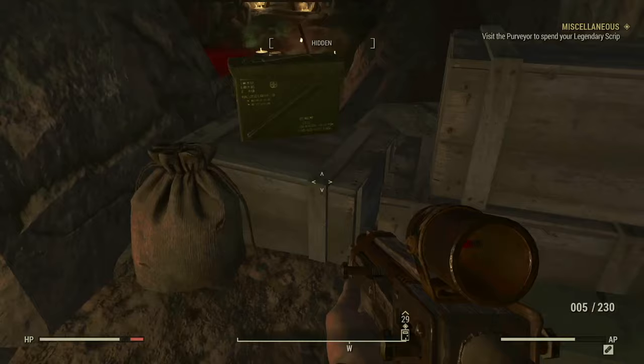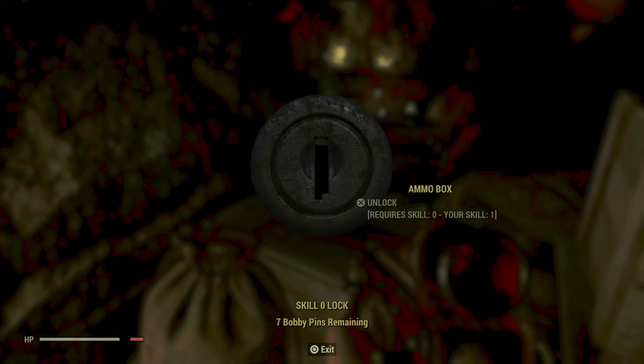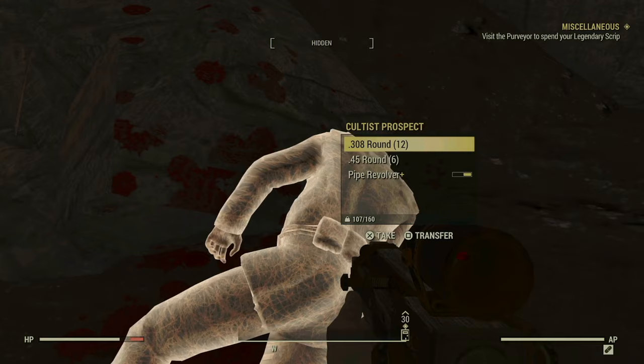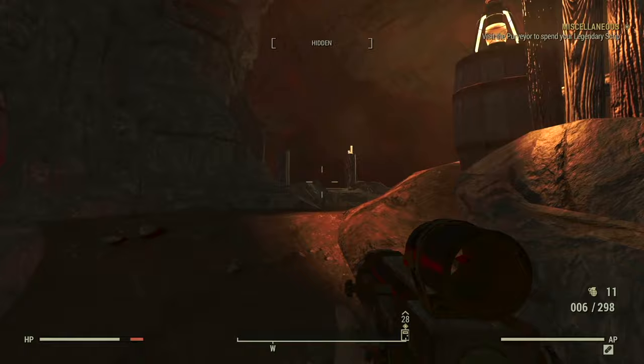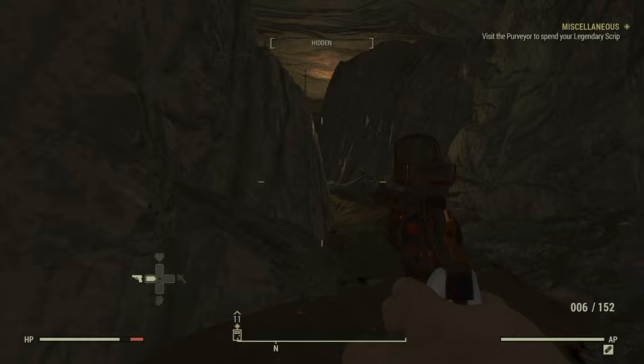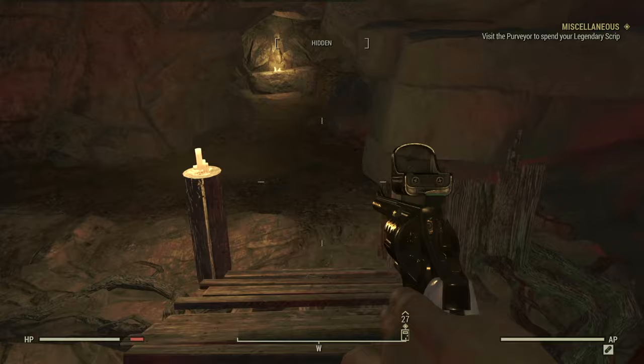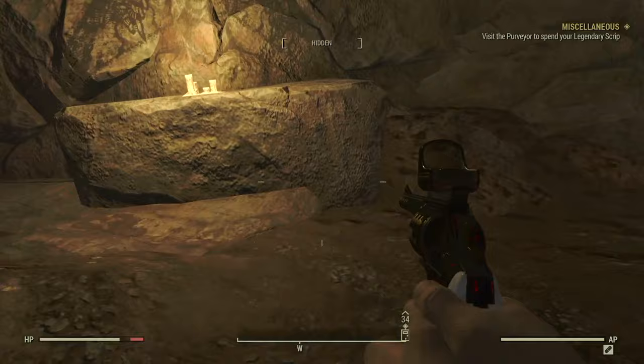This is a footlocker — sometimes they have ammo as well. There are two more locations in here. One is back here in an alcove with cages. You hear that guy banging at the weapons workbench — follow that sound until you find him, and there you will find another ammo box.